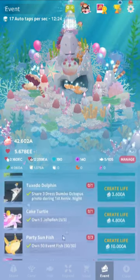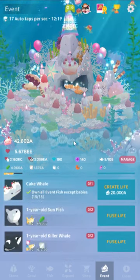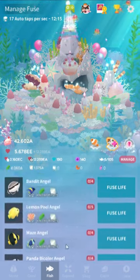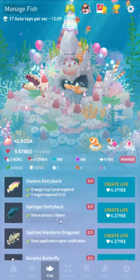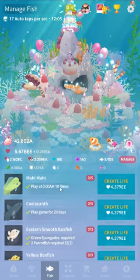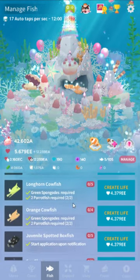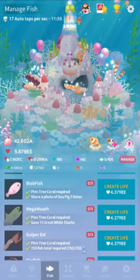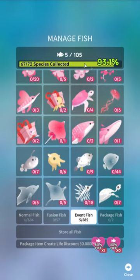The event fish do not affect Vitality at all. The event fish are basically totally separate from normal gameplay. No hidden fish requirements will ever require an event fish — and in fact, if there's an event dolphin and you have an unlock for a normal fish that requires a dolphin, the event fish don't count. They don't count for the thousand year old blue whale or anything like that. They have their own tab in manage fish, which is partly why they have their own tab.